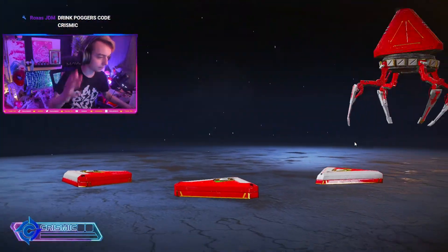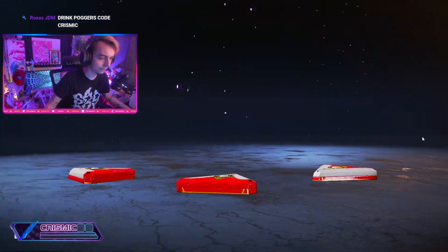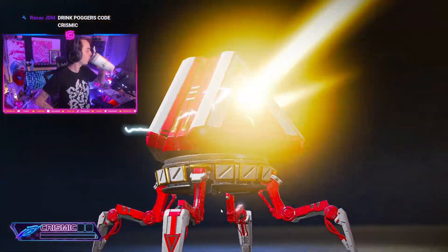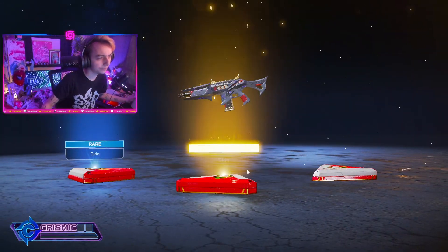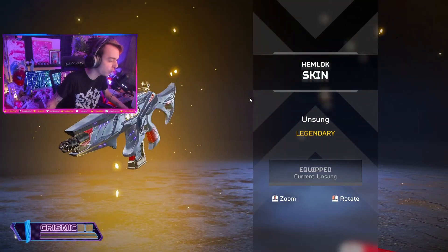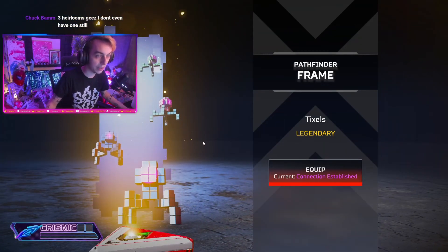All right, we got a purple — good start. The rest is ass. All right, next one — yes! Drink Poggers, code Christmas. Hell yes! That's exactly what I wanted. This Hemlock is so clean, it actually might make me use the Hemlock.